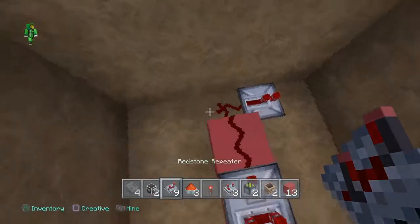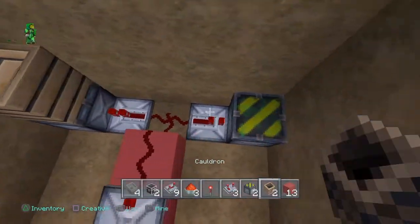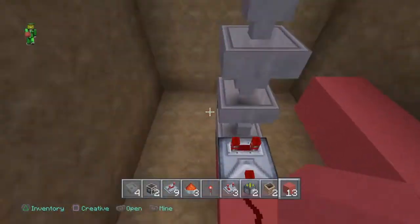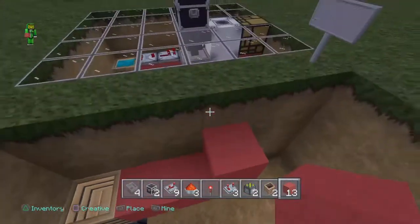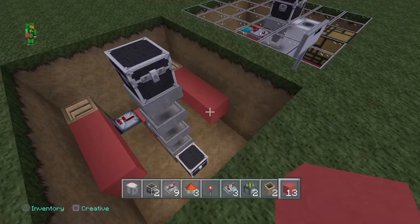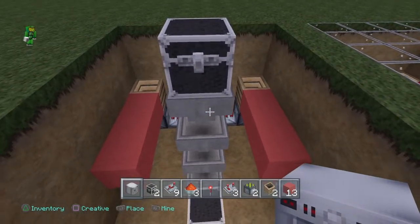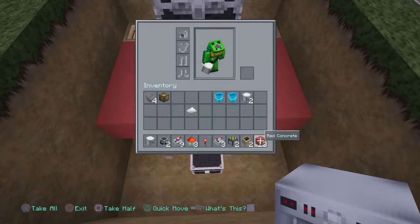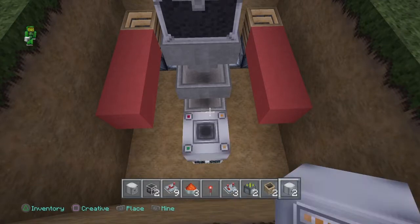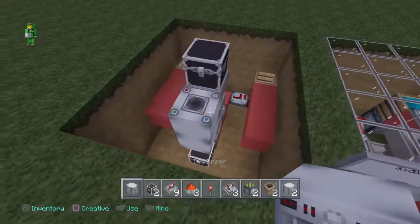Then we're gonna place two repeaters like this, two sticky pistons, cauldrons on top, and then bring these blocks around. Go ahead and get out your dispenser and crouch-place that facing up — actually we're gonna break that, get our droppers, crouch-place a dropper there and a dispenser there.